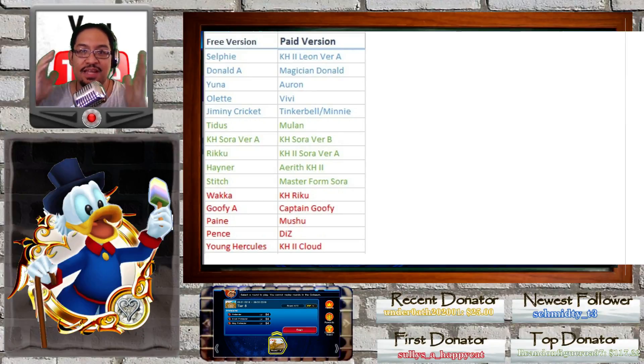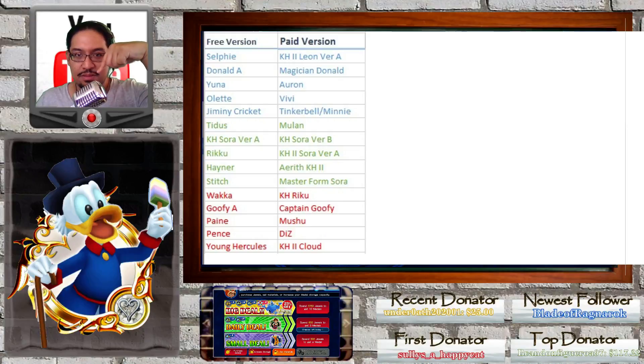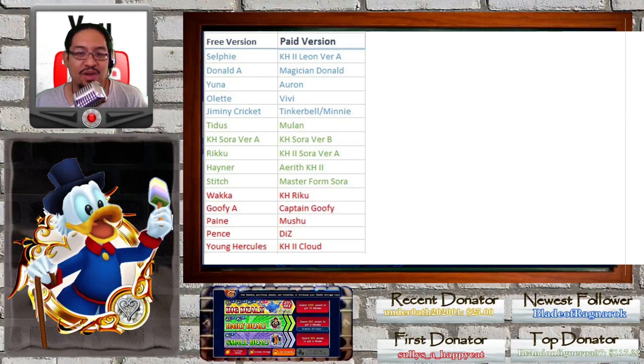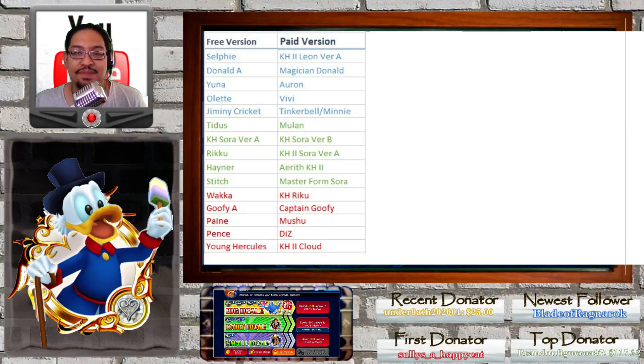Whenever we talk about free versions and paid versions, we mean the metals you can only pull with jewels. That may be through any of the available options. Let's go to the shop and take a look. We've got the big deals, daily deals, and small deals — 600 jewels, 300 jewels, or 2,250 jewels right now because we're in a big deal.